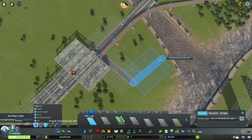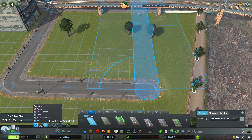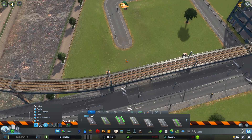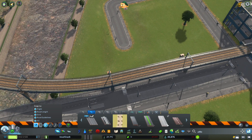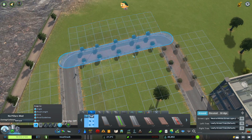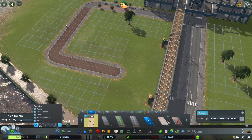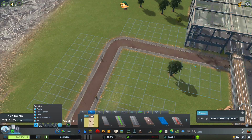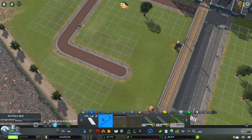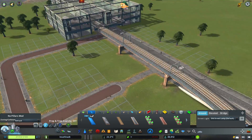I want to fill it in a little bit. What other roads do we have that are a bit more classy? We have this one — but that doesn't look very fascinating. We could go with the one I used in the downtown area, yeah, let's use that one. Make it a little bit more unique, and we need to add in a little pathway to connect up here — and yes, they can fit underneath.